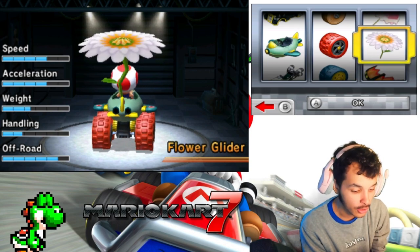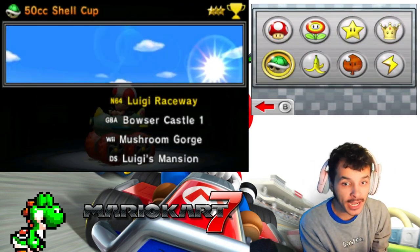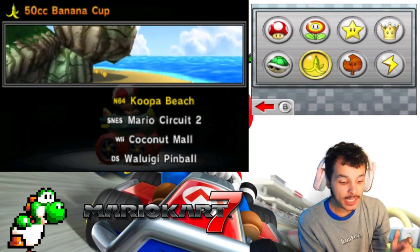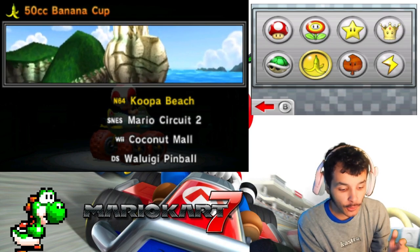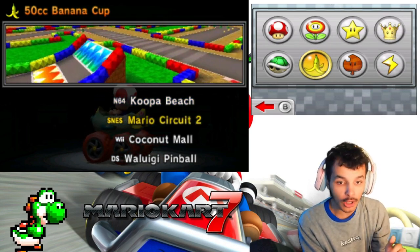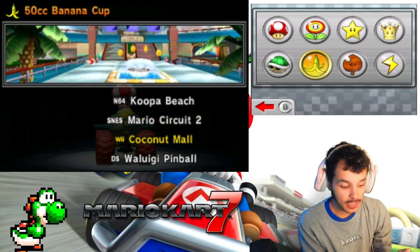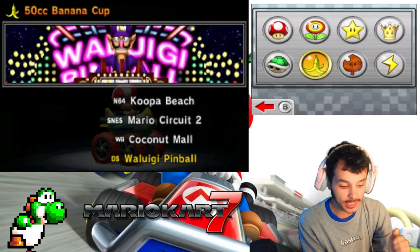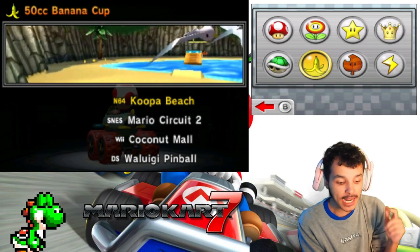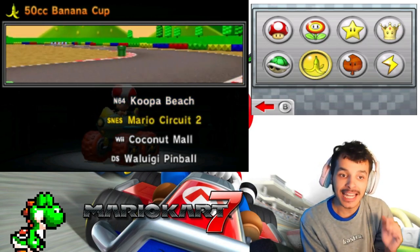There's not a lot of gliders, so yeah. Now it's time to do the 50cc Banana Cup with Toad. These tracks feature N64 Koopa Beach from Mario Kart 64, SNES Mario Circuit 2 from Super Mario Kart, Wii Coconut Mall from Mario Kart Wii, and DS Waluigi Pinball from Mario Kart DS. Without further ado, let's get this started.